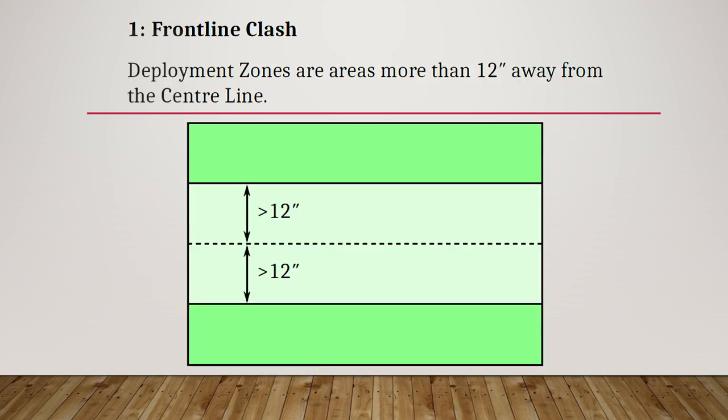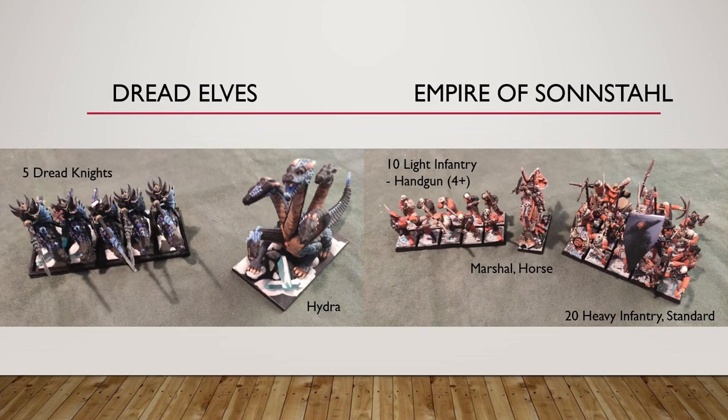For the first battles you will play, I would say you can be quite free in what you put on the table, and I would also advise you to play the Frontline Clash scenario as this is the easiest to just get things going. For this video we will be using Dread Elves and Empire of Sonsthal. The Dread Elves bring five Dread Knights and a Hydra.